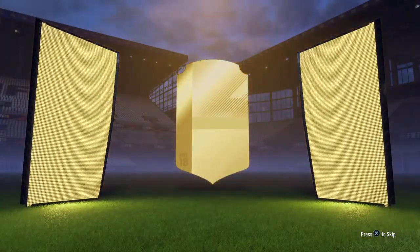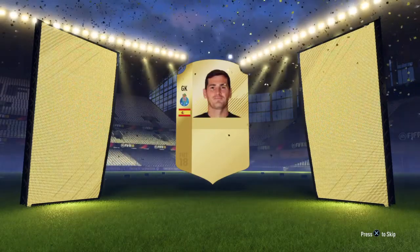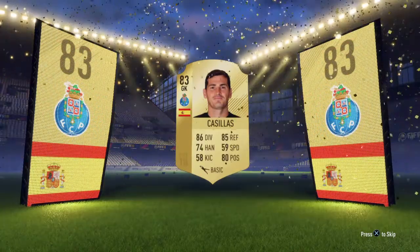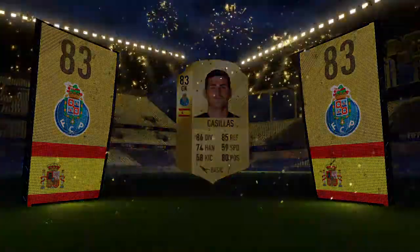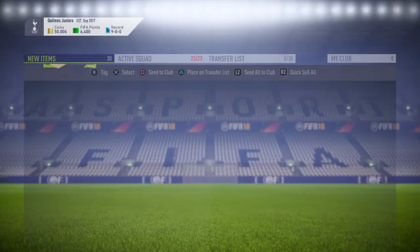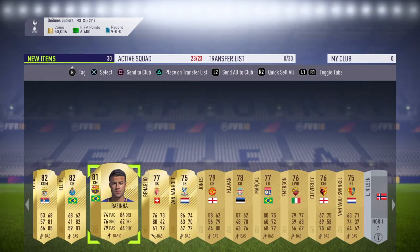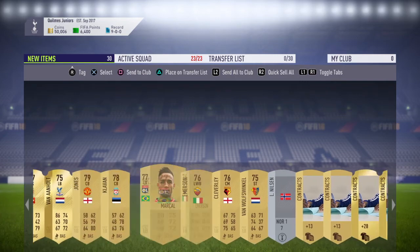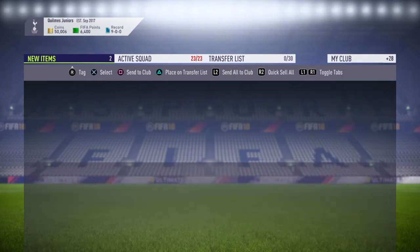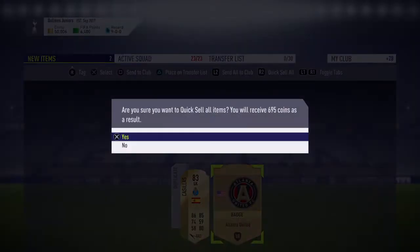And another walkout. Spanish goalkeeper, Casillas. I think I've already got Casillas, but again, not bad, not bad at all. Overall not too bad, not the best, but not the worst. We'll just send them. I thought I did have him - I don't think he's going to go for anything more than 600 or whatever. It's relatively quite easy to get.